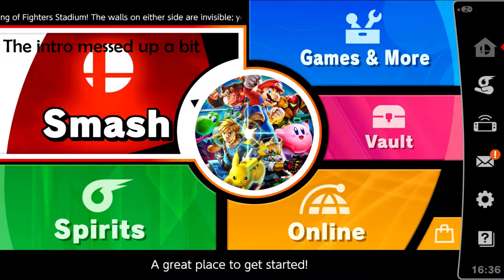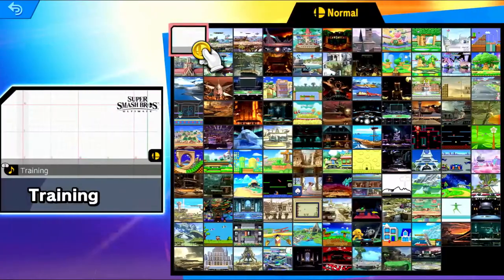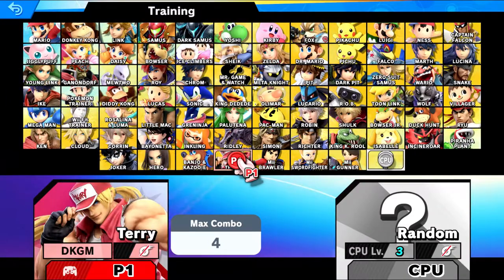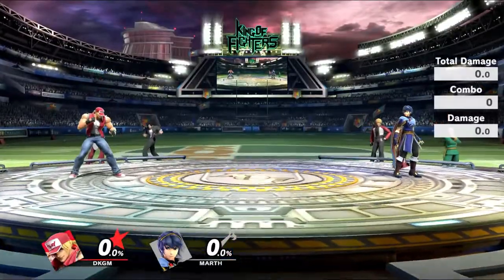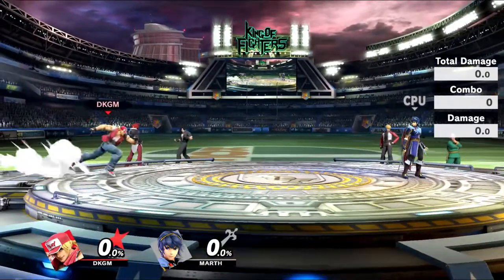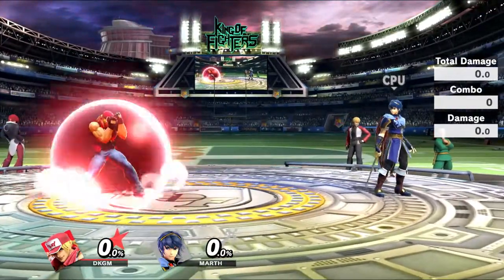Welcome back to another character showcase. Terry just came out and we're going to be doing him. I wasn't expecting him to come out already, but without further ado let's get started. First I'm going to show a little table of contents of what we're going to be doing in each episode. Just like Ryu and Ken, he always faces his opponent, and he now has two brand new moves never introduced in Smash Bros: the backward special and the spot dodge attack.